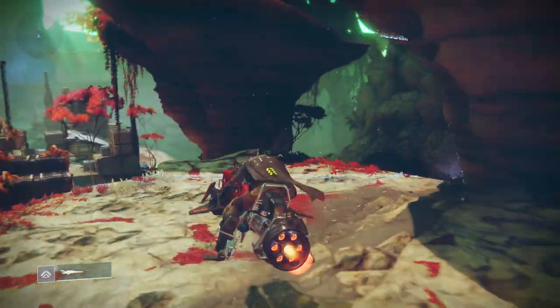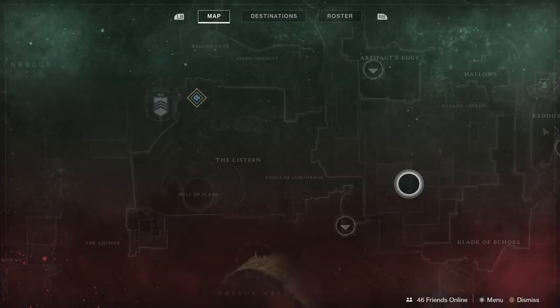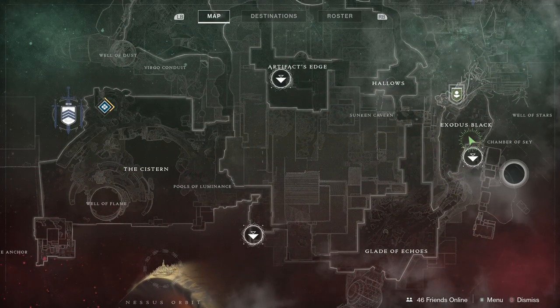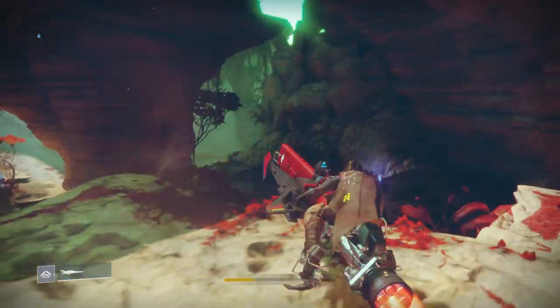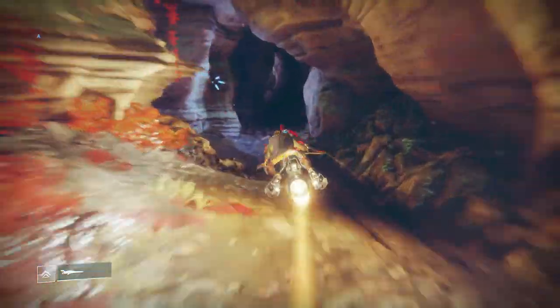For the next Cade chest, I went to Nessus. This is a location where I started off in Exodus Black, and it's really not that hard to find. Once you head to the Exodus Black, just head to the location I'm going to right now on my Sparrow and you'll be able to reach the next Cade chest.